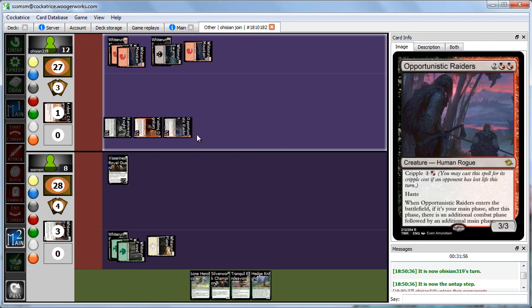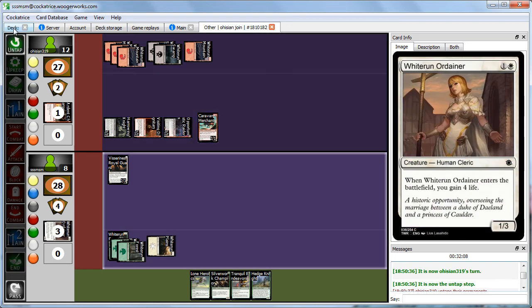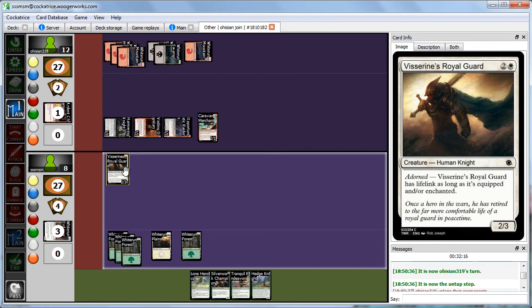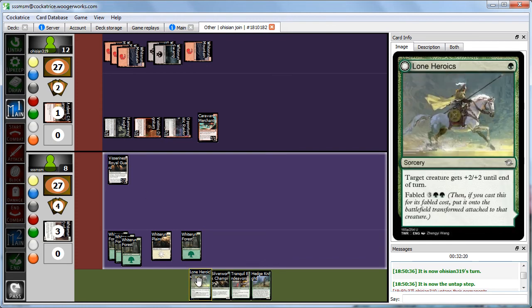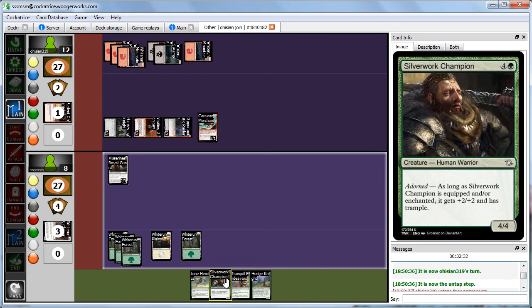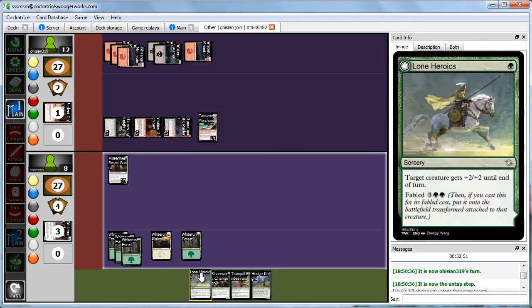Abby plays Caravan Merchant in her second main phase — not a great card, but we want to test them out and see if there are hidden synergies. We have our 5th mana now. We consider adorning our guy with Lone Heroics to get Exalted Charge creating a tapped 2/2 when we attack, or just playing Silverwork Champion — a 4/4. We decide Tranquil Endeavors is the play since the Harrowing Knight is really good right now. If we block it, Abby can sacrifice a creature to kill our blocker. If we don't block, she can sacrifice all her creatures and we're dead.